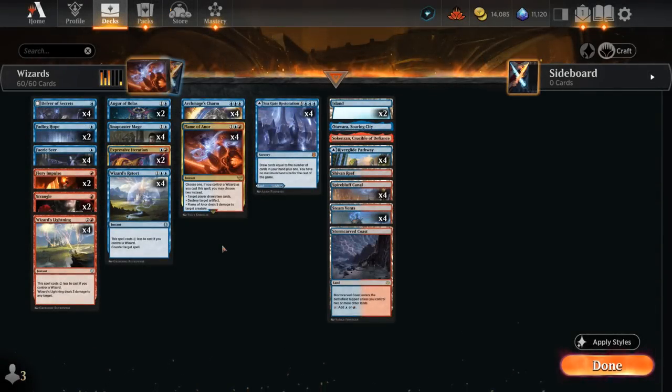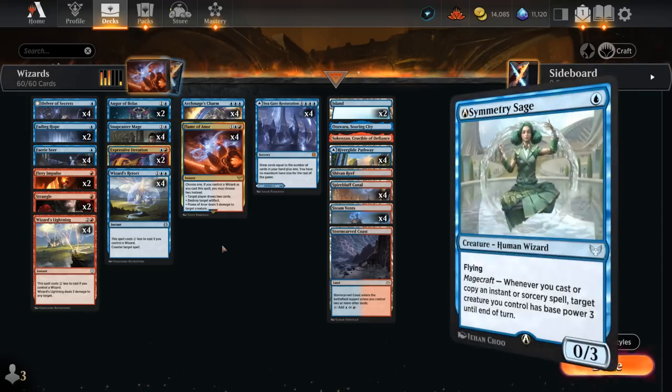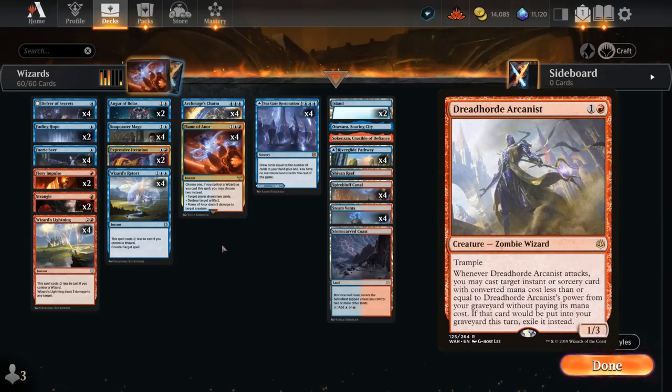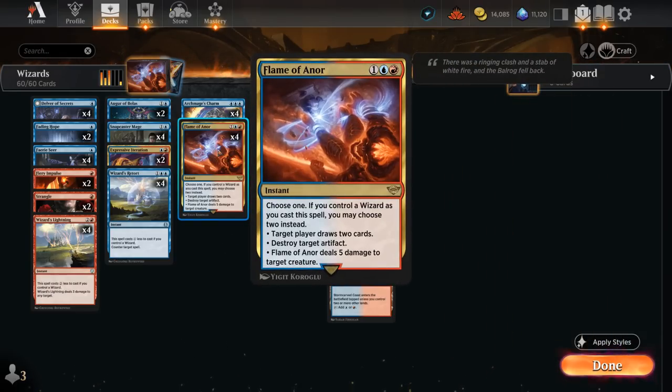Hello and welcome to another Historic Games video. Today we're taking a look at a blue-red Wizards deck, but it's not the typical Wizards deck you might be familiar with if you've played Historic. This isn't curving Symmetry Sage into Dreadhorde Arcanist. Instead we're a very controlling build trying to leverage the new Flame of Anor — a three-mana instant that lets us choose one, but if we control a Wizard we may choose two. Between drawing two cards, destroying an artifact, or dealing five damage to a creature, this can easily deal with a threat while drawing two cards at instant speed. It's an incredibly powerful addition for the archetype.